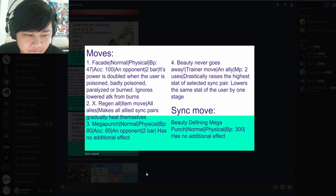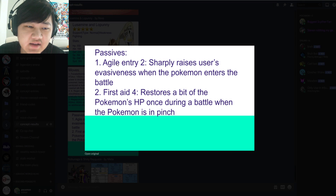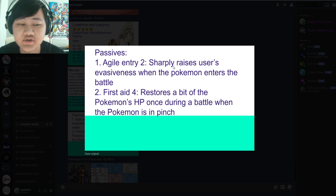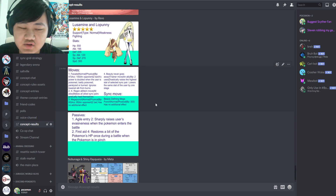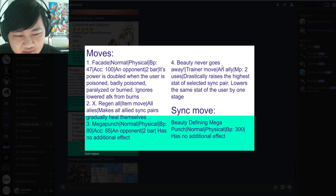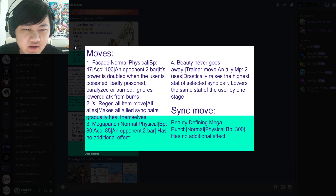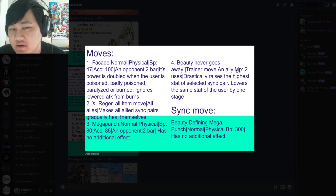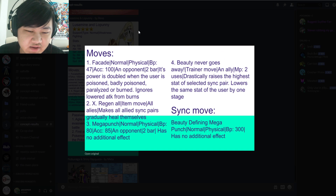As for passives, it has Agile Entry — raises the user's evasiveness when the Pokémon enters battle. First Aid 4 restores a bit of the Pokémon's HP when in a pinch. Really interesting concept — the trainer move is something we've never seen before, and plus X-Regen All makes it a solid support. With a grid that has MP or Fresh on Facade, it would probably be better than Glalie. Glalie gives special attack, but this is plus 3, which you could use twice for plus 6.